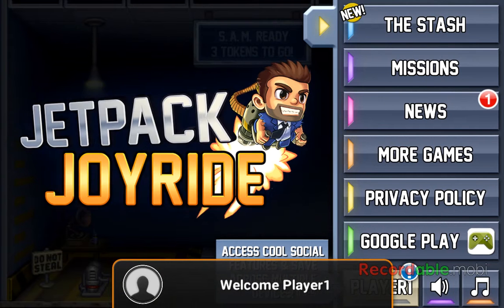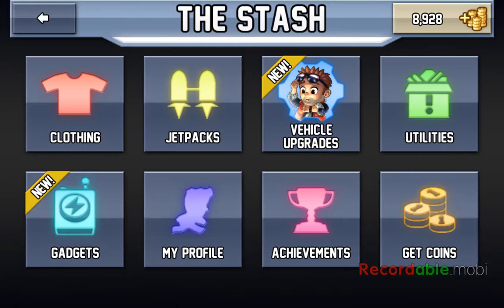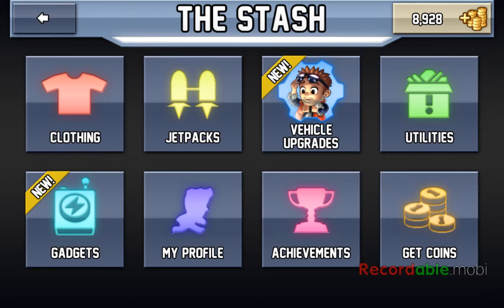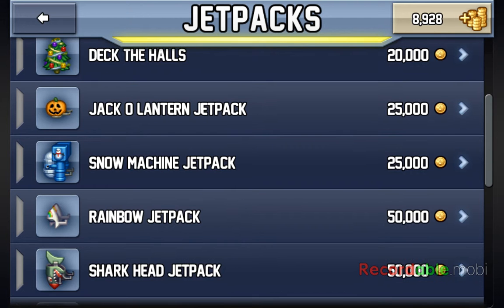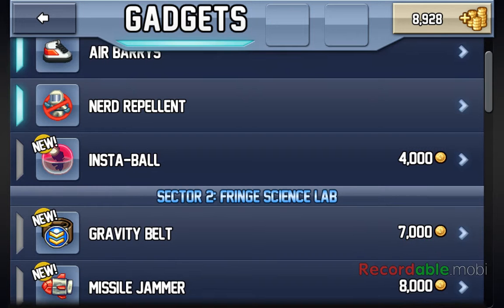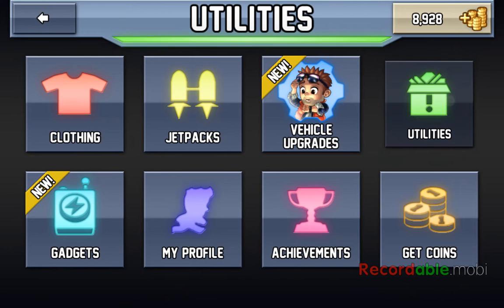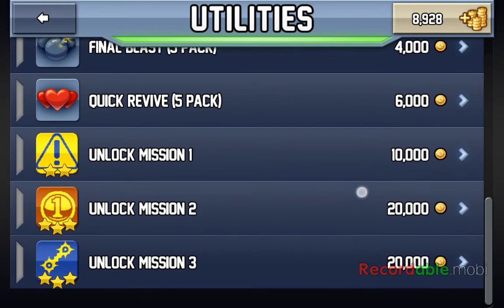I'll show you. These are missions which you have to do. This is the stash where you buy clothing for your character. These are jetpacks that you can buy. These are gadgets that help you along. And these are utilities which you can use. They all cost a certain amount of coins.